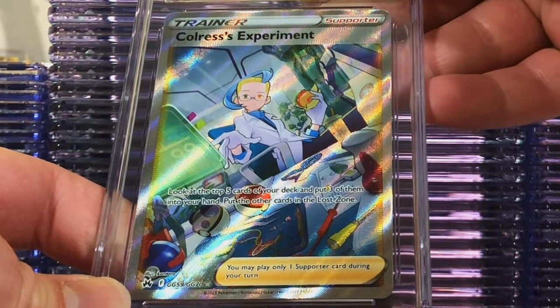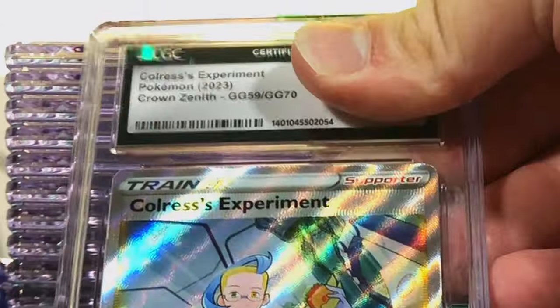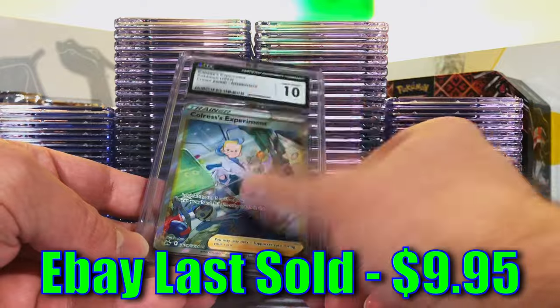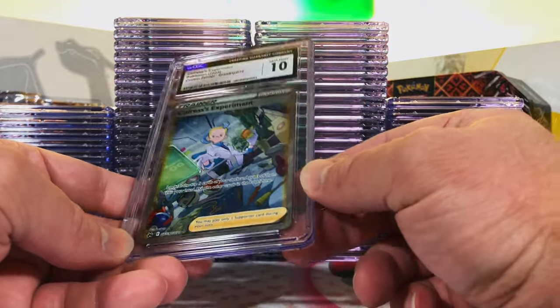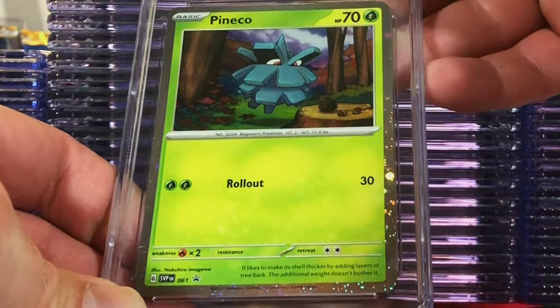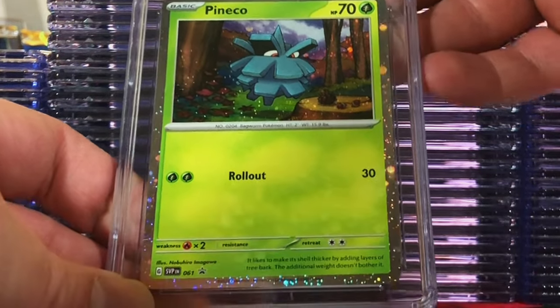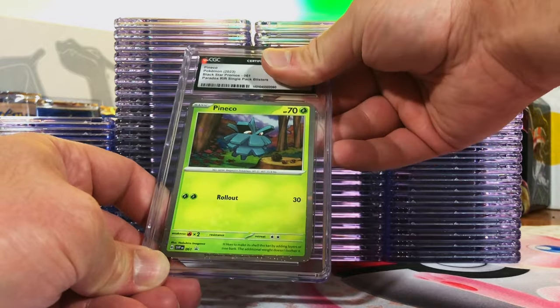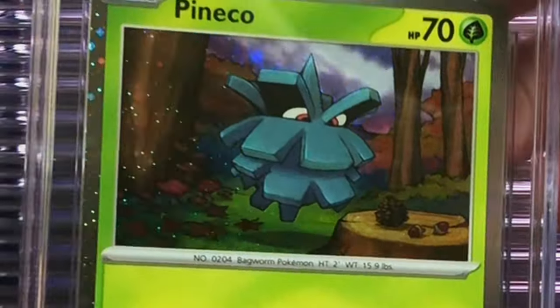Colress's Experiment Full Art, Crown Zenith Galarian Gallery. I think we got a ten here — Gem Mint 10! I love getting these Galarian Gallery cards in Gem Mint 10, such cool cards. Next up, Pineco Holo Promo from the Paradox Rift Single Pack Blisters. You know how I feel about these holo promos — may just be a Pineco, but look at that shine. Love it. I thought it could be a ten.